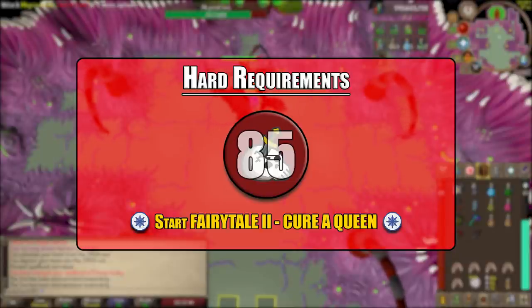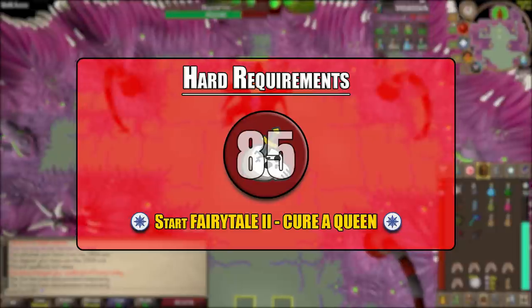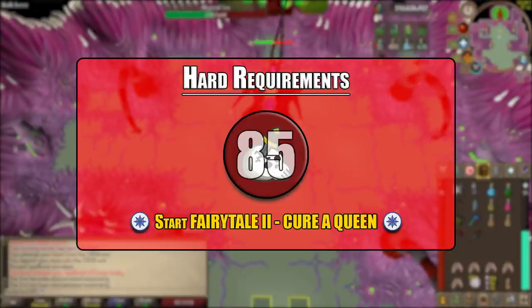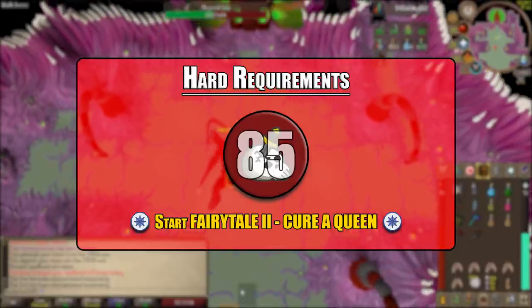This next one isn't really a hard requirement but it is for me, and that would be to start the Fairy Tale Part 2 quest, Cure a Queen. The reason for this is there are two ways to enter the abyssal nexus: one through a fairy ring, which we will cover in a bit, or through the abyss.